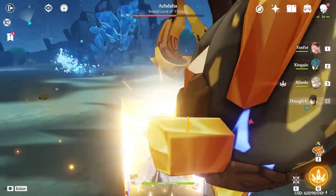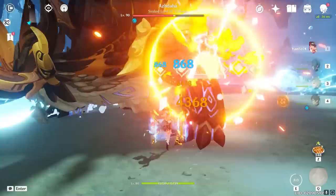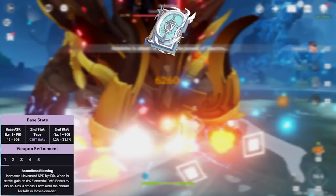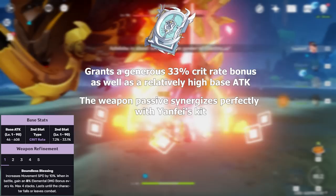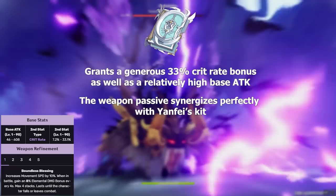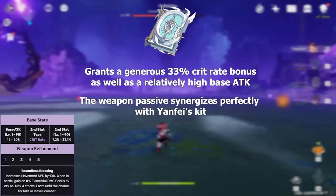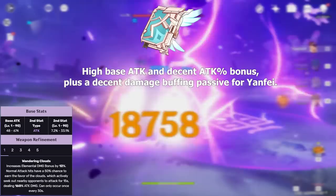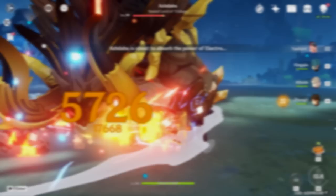Yanfei actually has a lot of viable weapons to choose from. Starting with her best-in-slot, Lost Prayer to the Sacred Winds not only covers the majority of her Crit Rate needs so she can focus into Crit Damage, it also grants a perfect passive for her burst. At R1, the passive increases movement speed by 10% and every 4 seconds in battle, Yanfei accrues an 8% elemental damage bonus stacking up to 4 times. This works perfectly with her typical 16-17 second field time during her burst, and extra elemental damage on a character that only deals elemental damage is very nice. Skyward Atlas is also strong, granting a nice attack percent bonus and a flat 12% elemental damage bonus at R1, though I'd say it's outclassed by Lost Prayer.